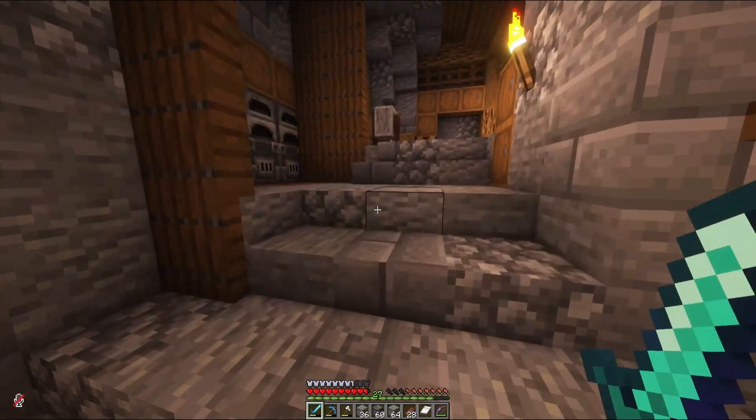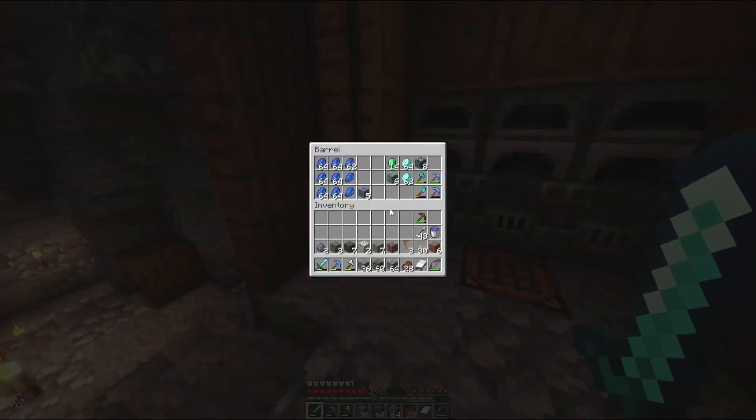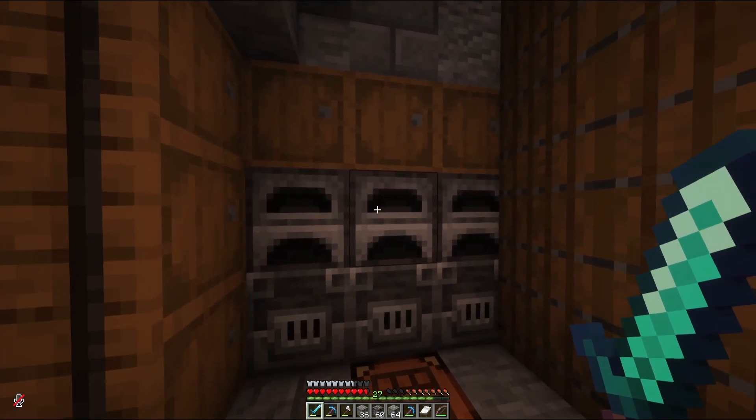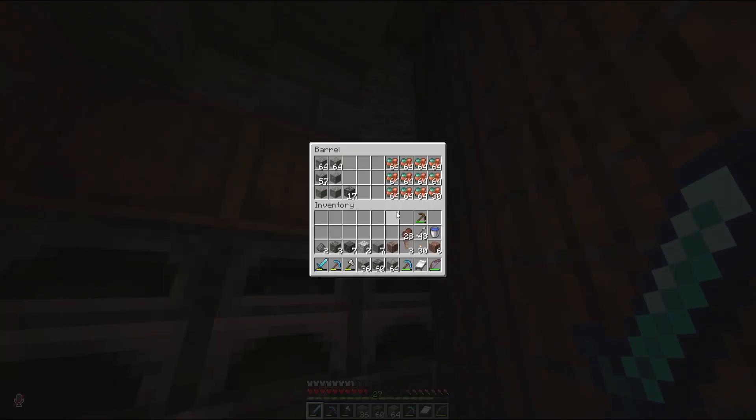We haven't done too bad. We got ourselves two and a half stacks of copper, as you can see here from our hot bar. We can fortune that and see what we get. I'll let you guys in on a little secret — I've been doing a whole ton of copper mining already this season because I know we're going to need it.